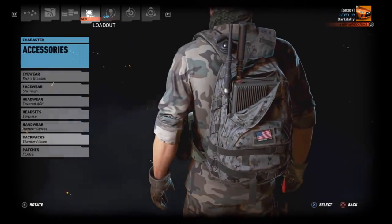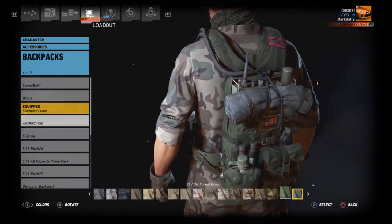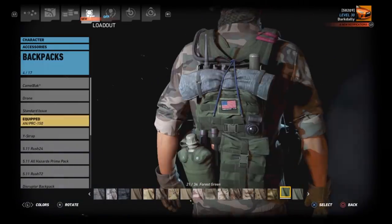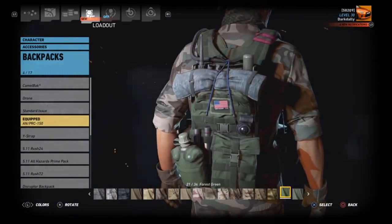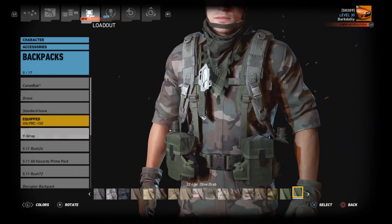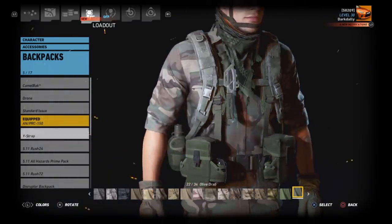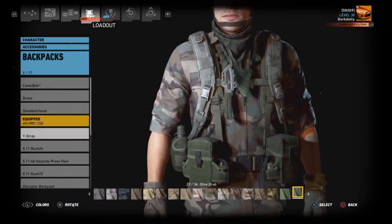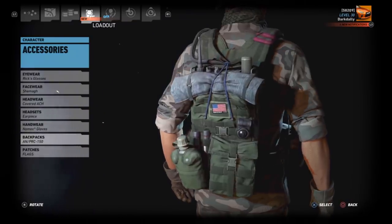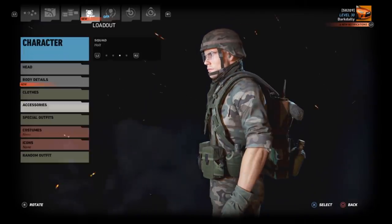For backpacks we're going with the ANPRC-150 in forest green — it's the closest I can find to a traditional pack. There's no ALICE pack in the game; there's the ALICE vest but that's still not exactly what we wore since we also wore a flak jacket. For patches, I have an American flag patch.